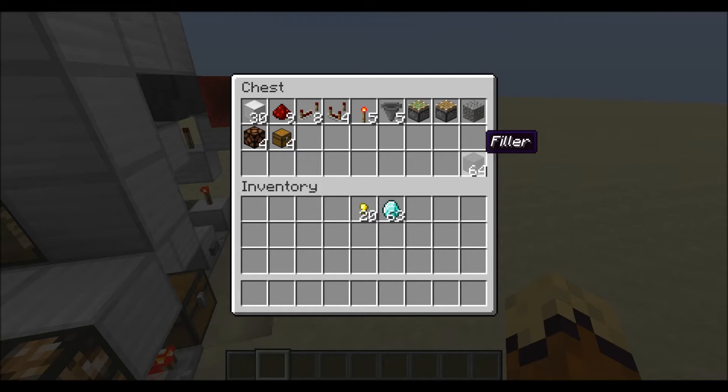It's worth pointing out that the filler items do not have to be named. I just have a stack of gray wool that I've renamed to 'filler,' but you don't have to name them — although I would recommend it so nobody can put other kinds of currency into your system.